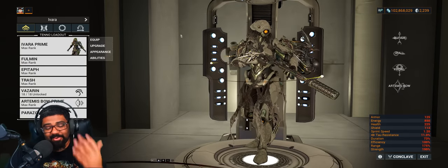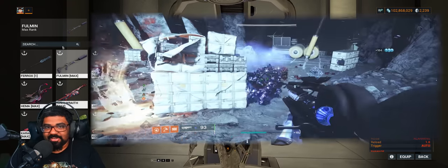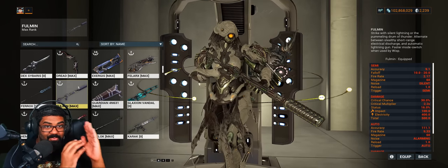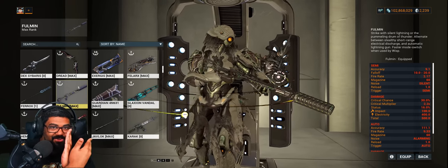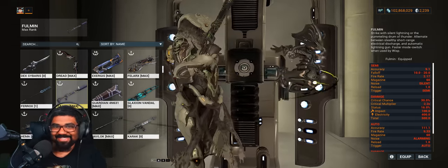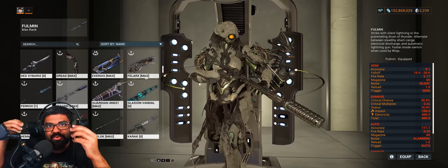Number one: give us innate punch through. There are a few single target weapons that already have innate punch through, which makes them quite fun — for example the Phantasma, Ignis Wraith, and beam weapons that chain to enemies, simulating punch through. Giving pellet-based weapons innate punch through will give a significant bump in kills per second, because your bullets don't have to focus on just one target. If a bullet hits a target you still get one or two meters of punch through to hit the enemy standing right behind it.